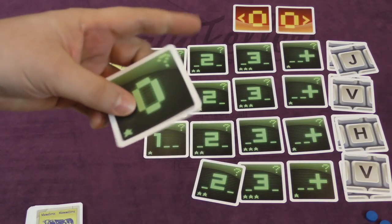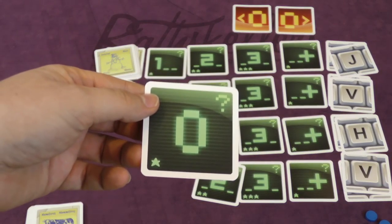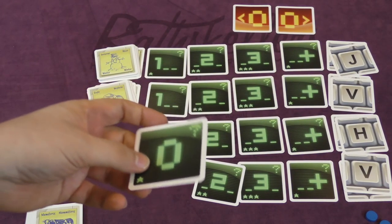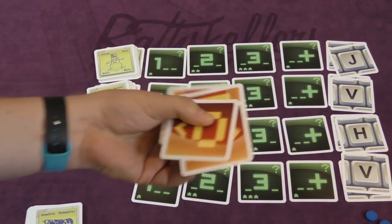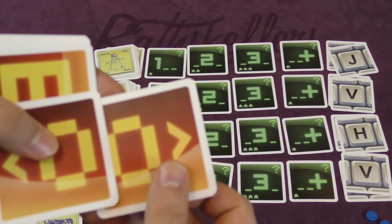These cards can all be turned over to zero, which means you have to say a word that the letter is not in at all — which is actually fairly easy, so you can get rid of one of those. Then we have the scoring cards. These are awful.